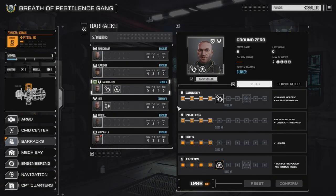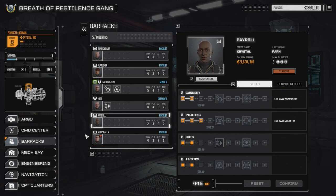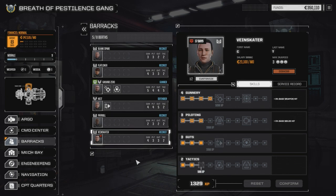Then height - do we have anything for Tactics? I don't think so, so we're going to leave him for now. We're going to go gunnery, maybe piloting on him - we're going to wait and see. Payroll is still slowly climbing and Vein Skater is still waiting for another gunnery increase, so we're going to leave that alone as we still need a lot more experience.